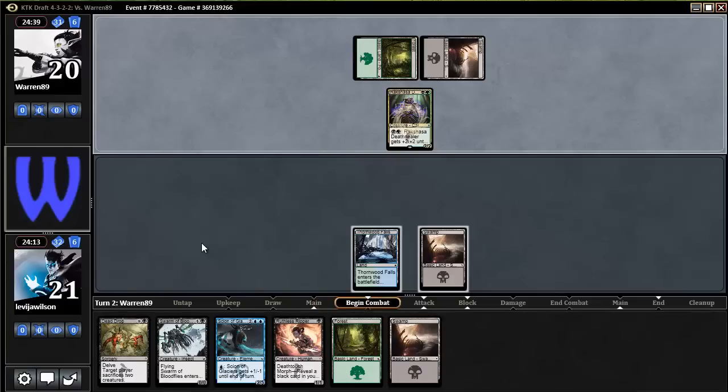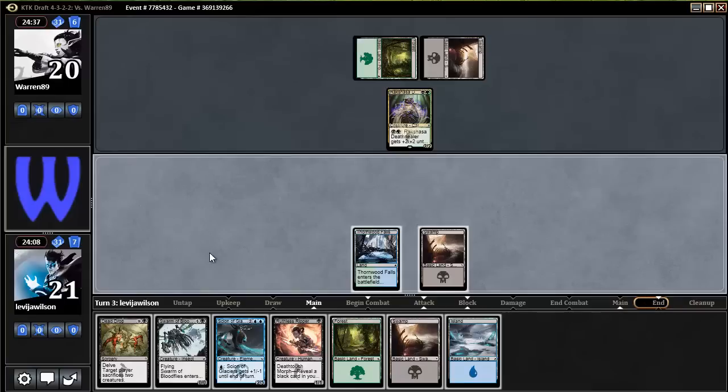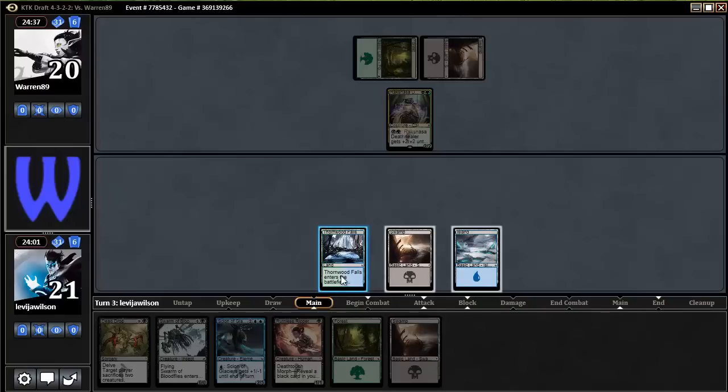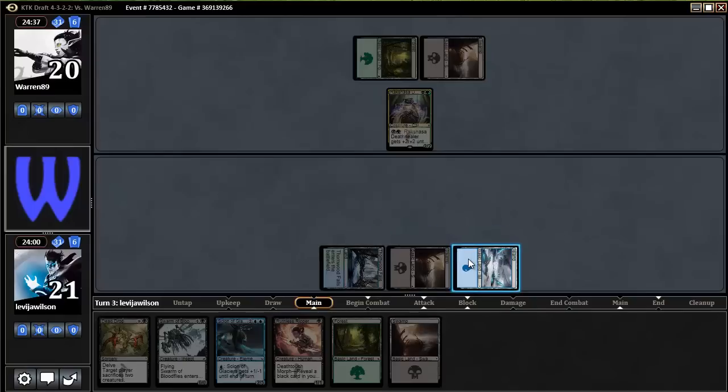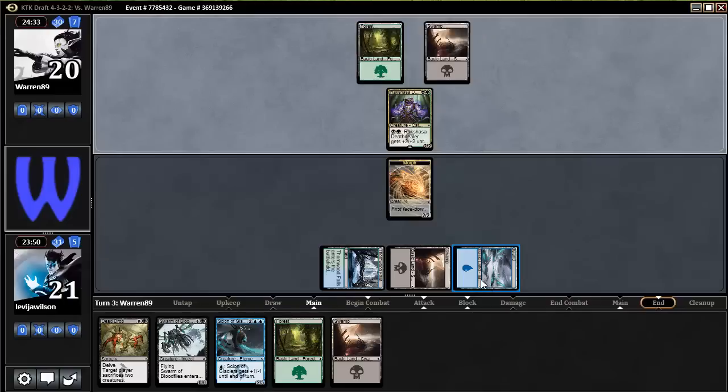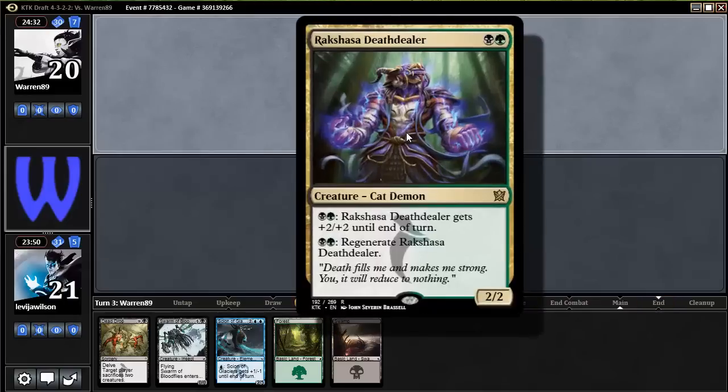My death toucher won't be able to kill him if he regenerates — but I like that I'm face down. I could blow him out: he blocks, he pumps, I flip, death touch kills it. That's the plan. I like that plan a lot. Let's see if he does it — then I waste his turn too.